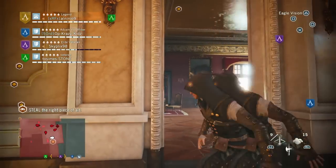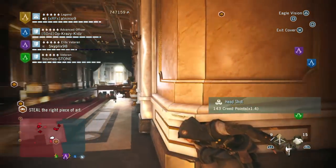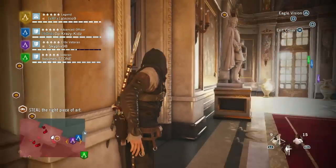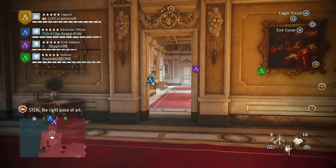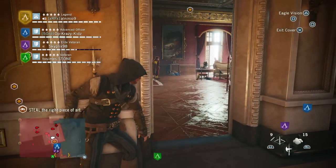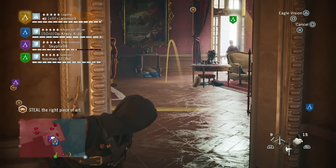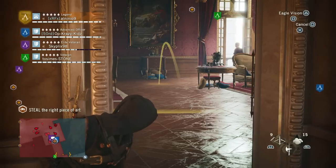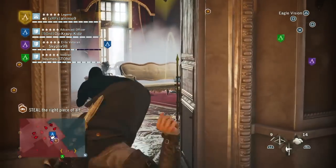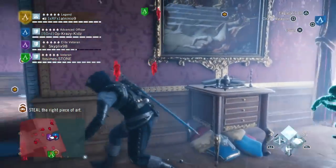Four guards ahead. All right, you ready? I'll throw a smoke grenade in there — just wait — and then you try to kill all three if you can. I can only get two people with this one. Okay, he's coming. All right, ready — there it goes. Pop up another one there. Nice, good job guys.